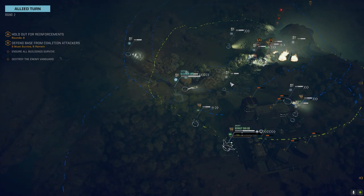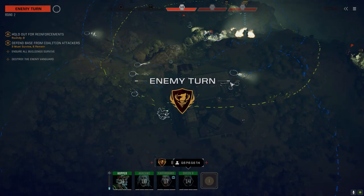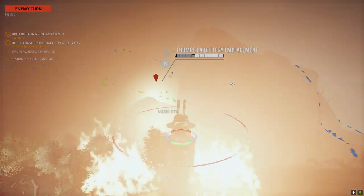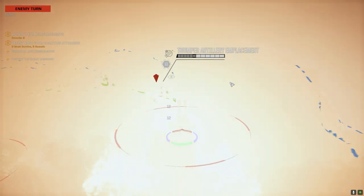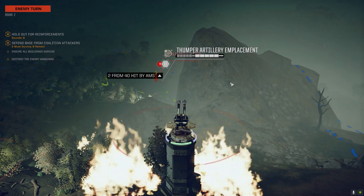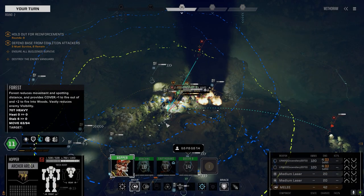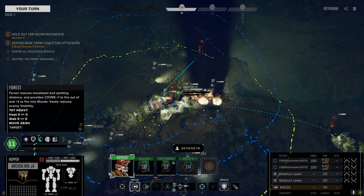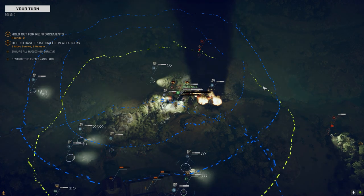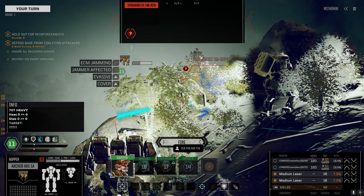I considered putting the dead fire ammo into the Archer — it would be pretty devastating but we'd only get three turns of firing before it would be out. Plus, the Archer is really slow and normally stays at the back. The Dervish gets in close a lot more, so we're probably better off not having it on the Archer.